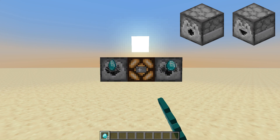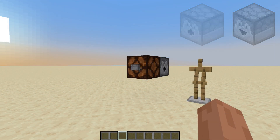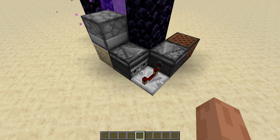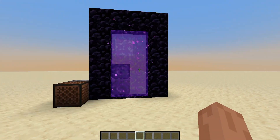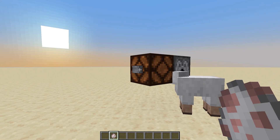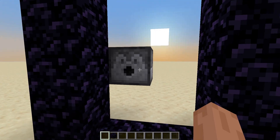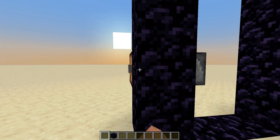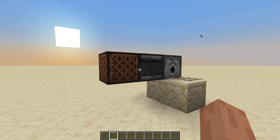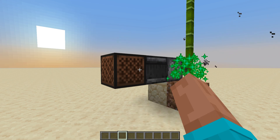Dispensers and droppers: both eject items when powered, but dispensers interact with some items differently. They can fire arrows, use buckets, shear sheep, ignite portals with flint and steel or fire charges, eject minecarts on rails, bone meal plants, and much much more.